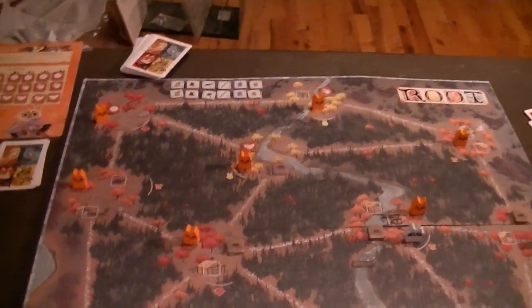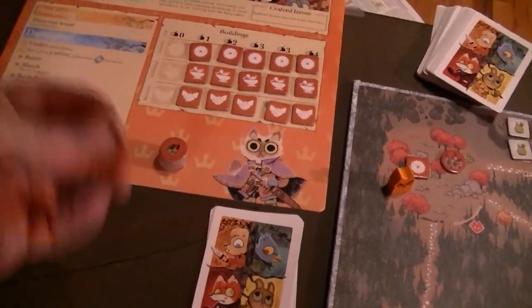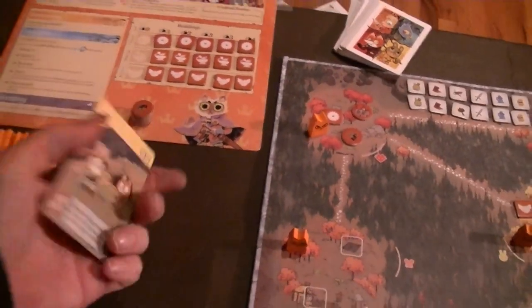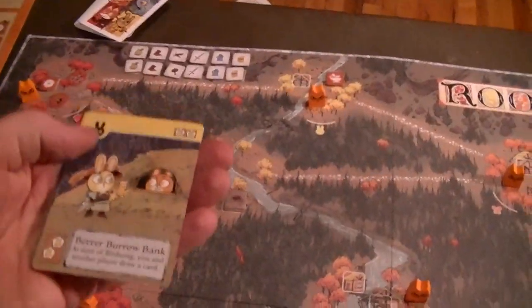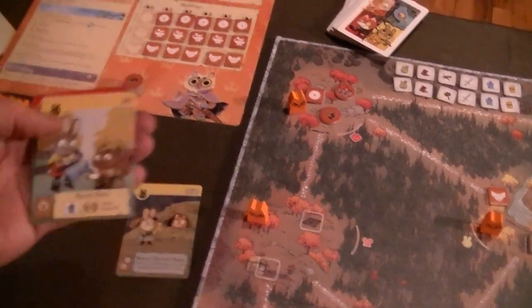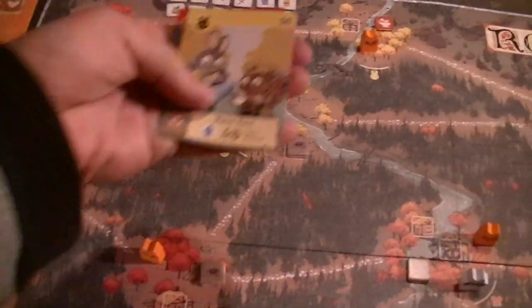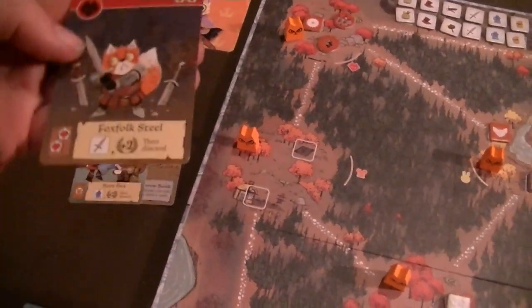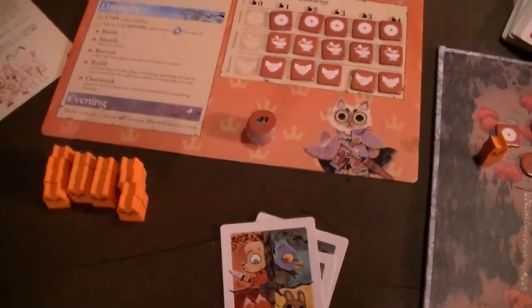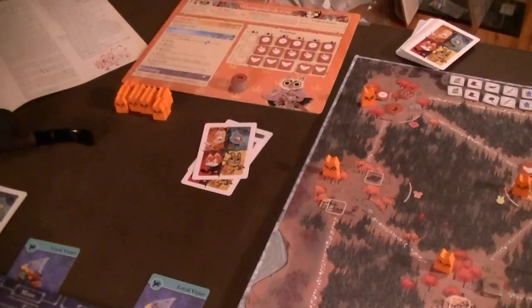Let's get a little bit in and see where it goes. We open birdsong with cutting wood - we get a wood at each sawmill. Then we go to daylight crafting and look at our cards. If I had two crafting locations I could build the 'Better Borough Bank,' but I don't have a production place in mouse, and I don't have two foxes, so I can't create anything right now.